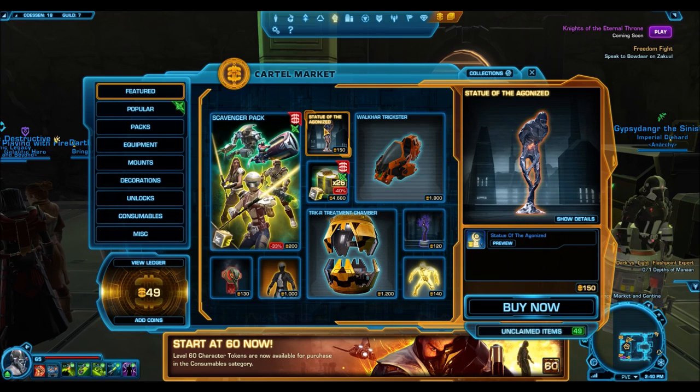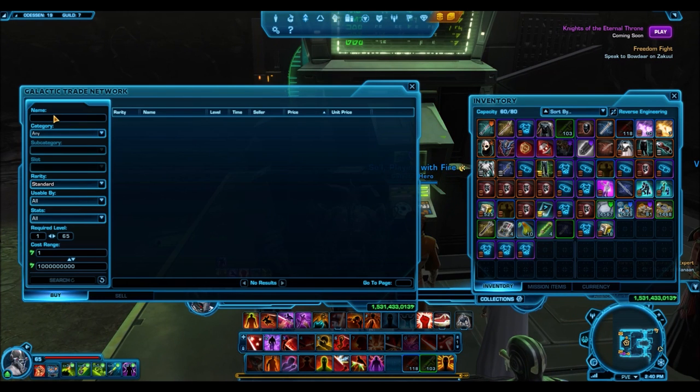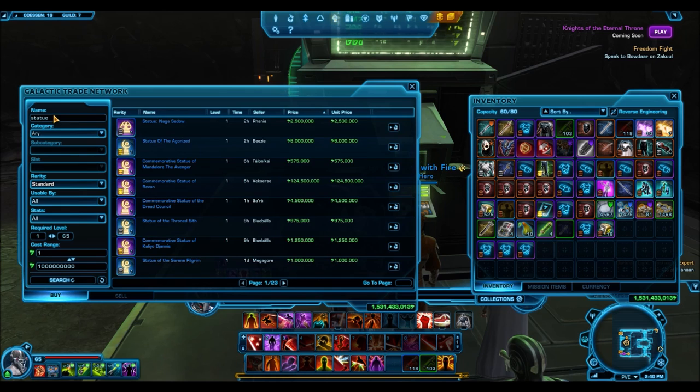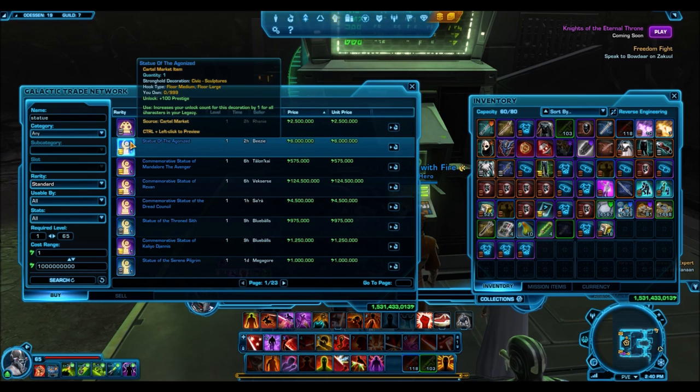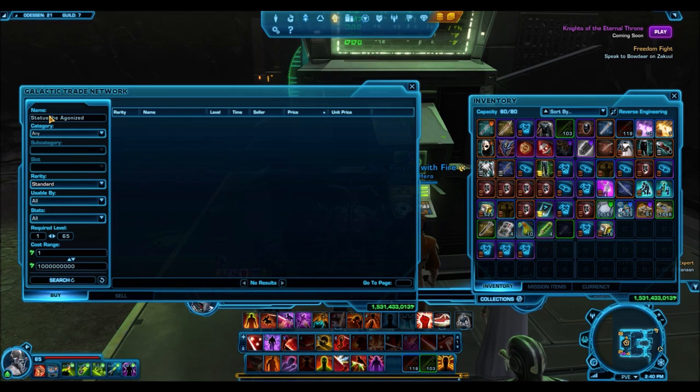The Statue of the Agonized is a very cheap item — only 150 cartel coins — but you can net a huge profit. If you run over to the GTN right now, since this sale just came out today the market is not flooded at all. Only one listing is up, and it's going for six million credits.